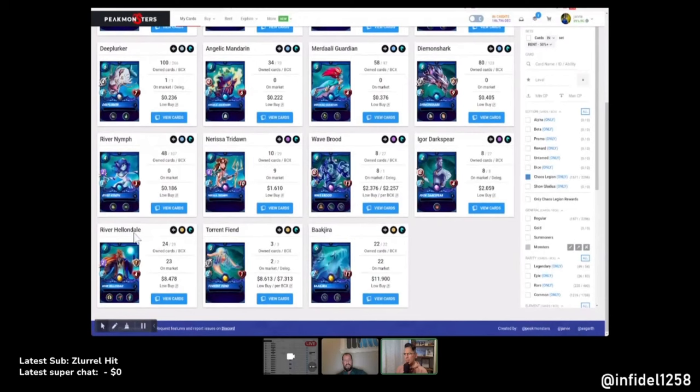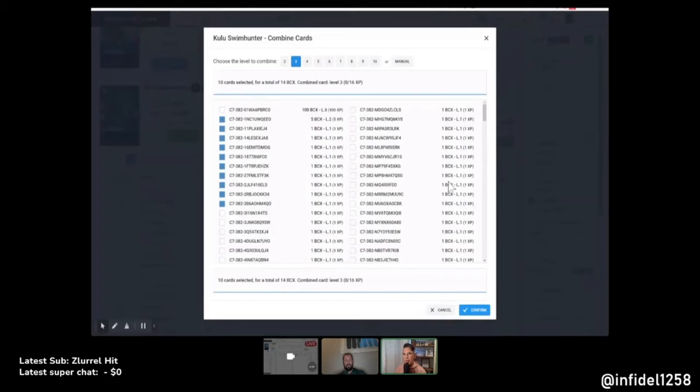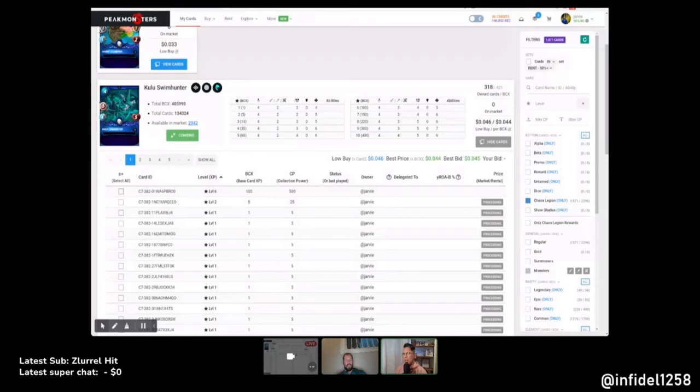I've got a ton of Kulu Swim Hunters — they're common, so they could do two, three, or five archery. Is the speed worth going up from level two? You're going to get one speed from Kelly anyway. I would probably maximize everything, but since you want to do many copies, level two will be adequate with Kelly's speed bonus. Otherwise speed is so important — every point of speed is worth 10. But if you want to give many accounts decent utility, level two makes sense.